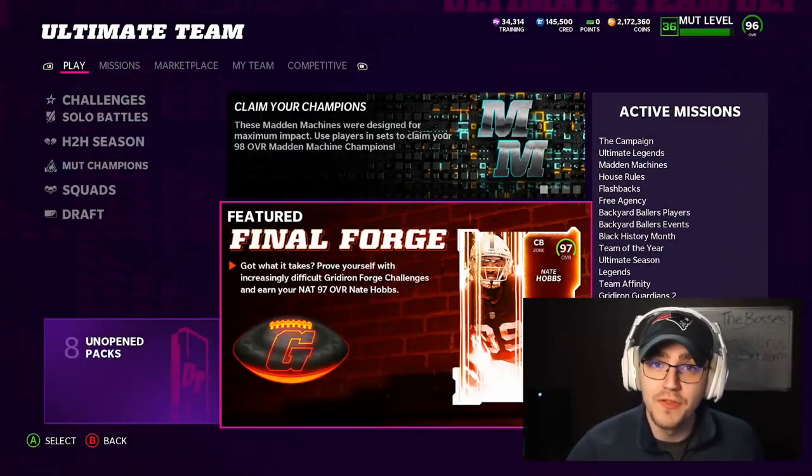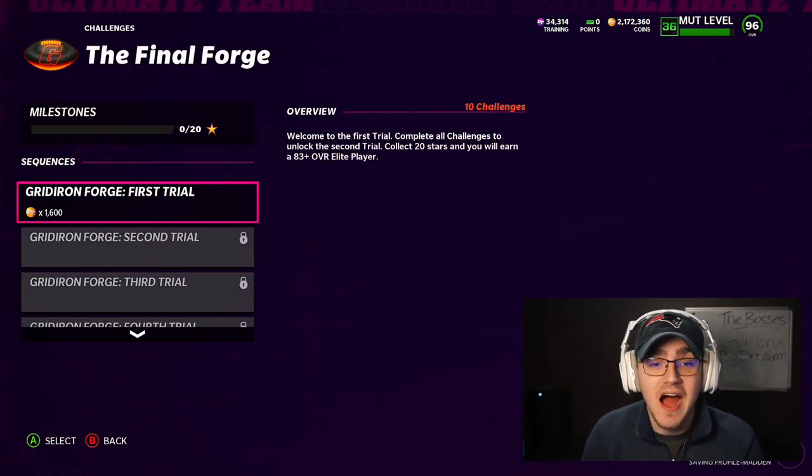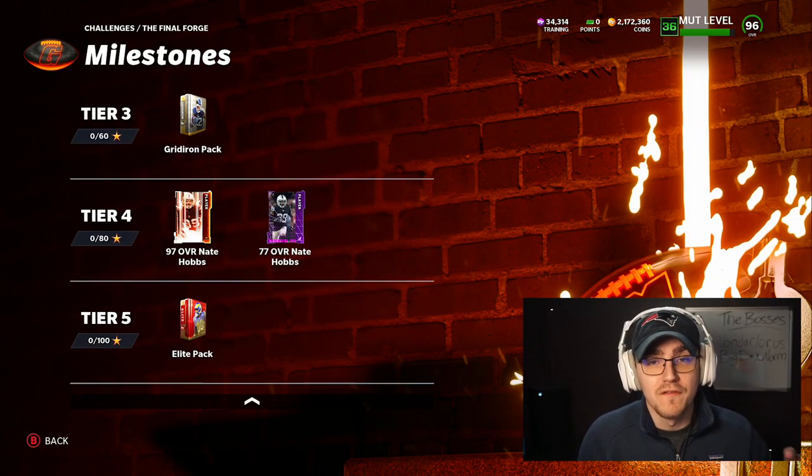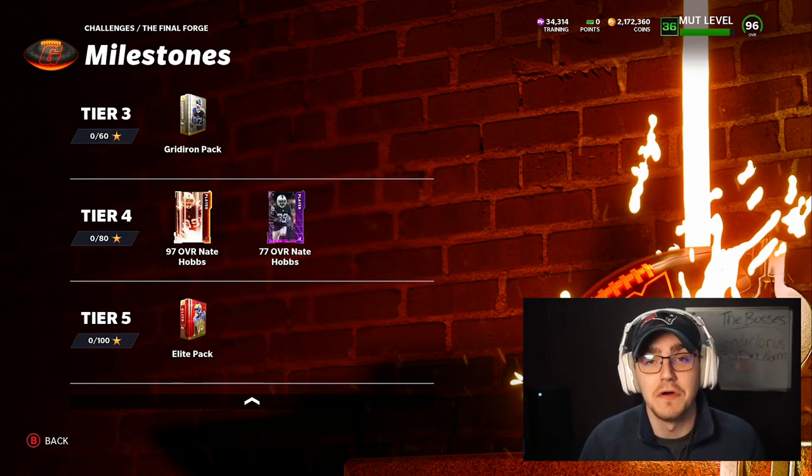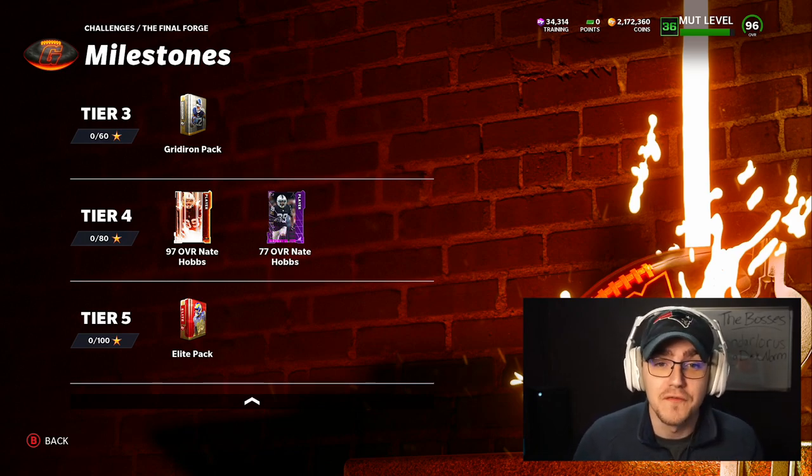Today I'm going to show you how to get a 97 overall free player worth 26,000 training for absolutely free. The final Gridiron Forge came out today and 97 overall Nate Hobbs is going to be the reward for getting 80 stars. If you don't want Nate Hobbs, it literally takes less than an hour to get him and you can quick sell him for 26,000 training for absolutely free.